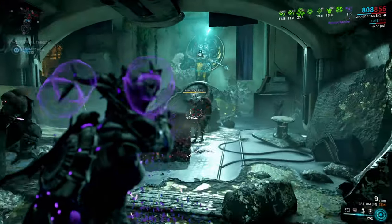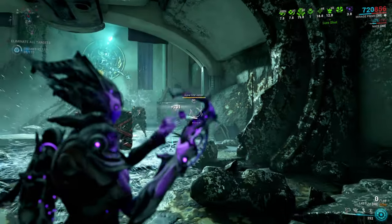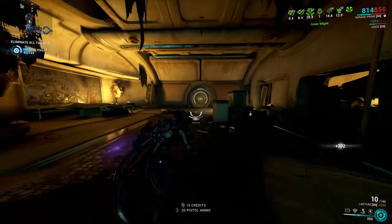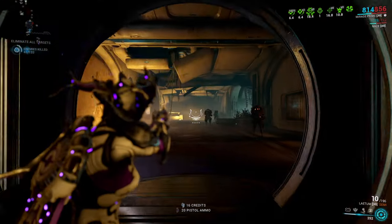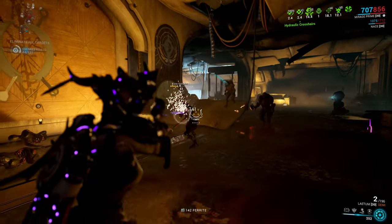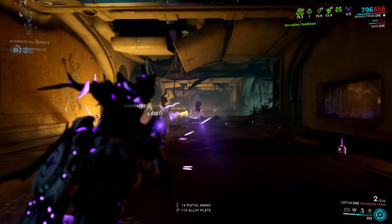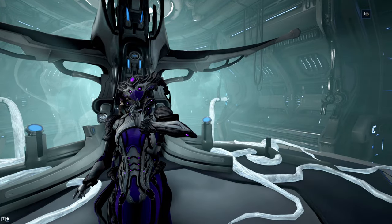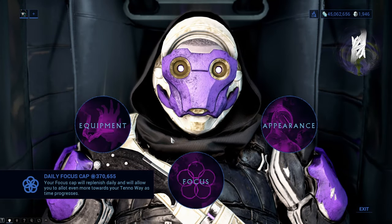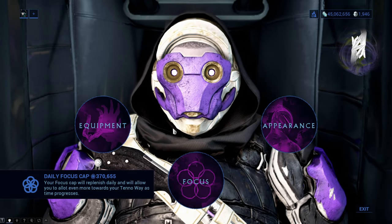Every day you may farm up a certain amount of focus, the amount of which depends on your mastery rank: 250k plus 5k for every additional mastery rank. So if you are mastery rank 15, you will be able to farm 250k plus 15 times 5k, which is 325k — a lot of focus. You may also check how much you can still farm in the back of the orbiter at the transference pod; when you open the focus schools you will see the remaining amount in the lower left corner.